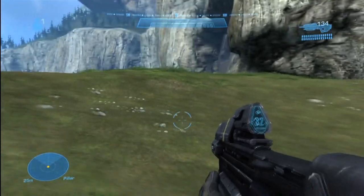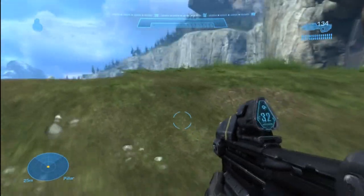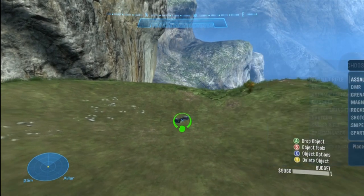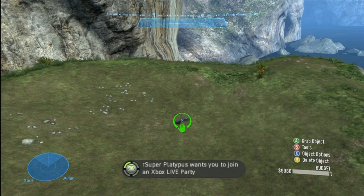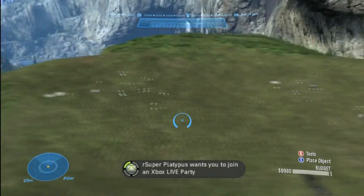You can get around this by going into Advanced and setting it so there will always be weapons on the map. Now it should spawn regardless. That's for more advanced use.